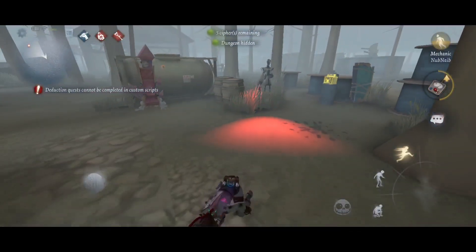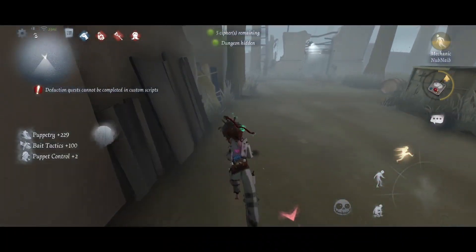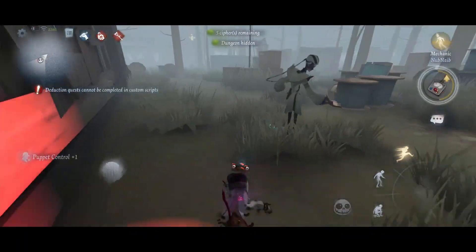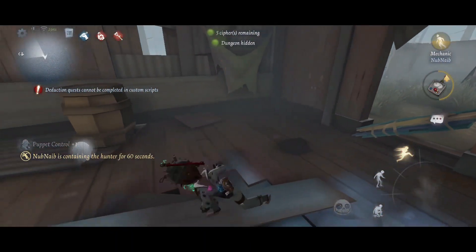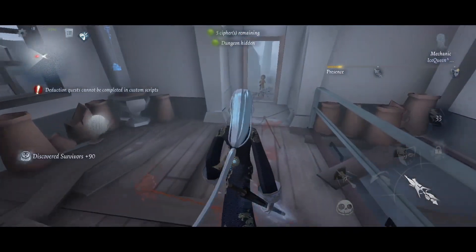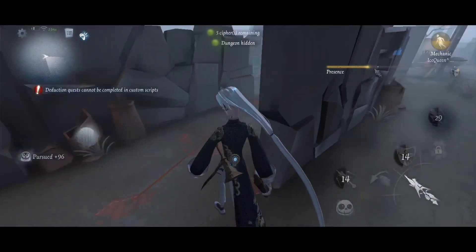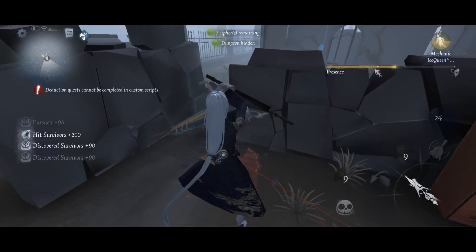The bot spawns behind you, so it can only shield you from attacks from behind. This means it can't shield you from attacks like fireballs or vortex nodes. Using the bot to body block is similar to doing an instant perfume — however, it has to be on time or you'll most likely miss. Another method to body block with the bot is to spawn it at a small doorway to block the hunter's way. Or you can also spawn it between pallets if the hunter is too close, and maybe land even a pallet stun if you're lucky.